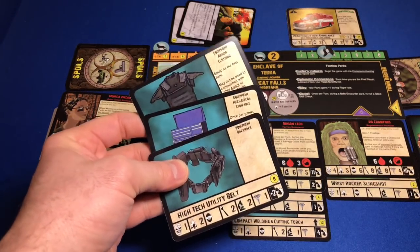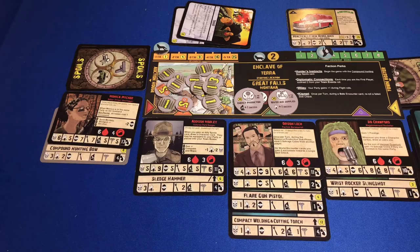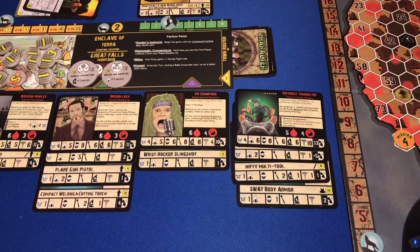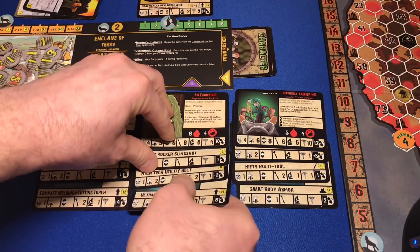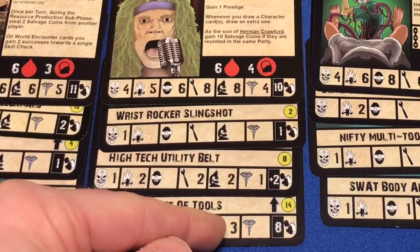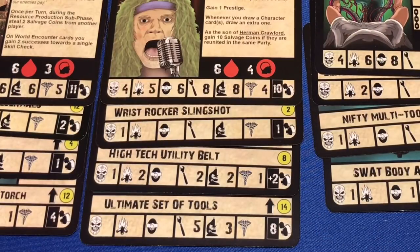We've also gained some awesome equipment and need to figure out who gets what. The body armor is going to go to our doctor because he's our best character in terms of skill points and I don't want him to die — it gives him one armor to soak up damage. I'm going to give both the ultimate tool set and the high-tech utility belt to Sid Crawford, because it'll boost his mechanical skill through the roof and push his technical skill above ten, potentially giving him two successes on those rolls.